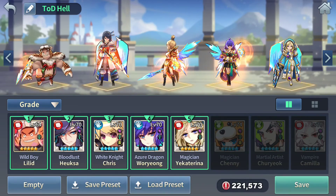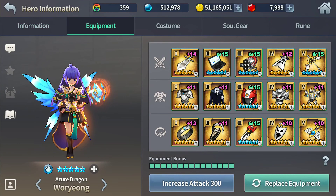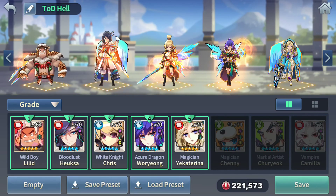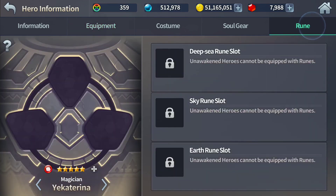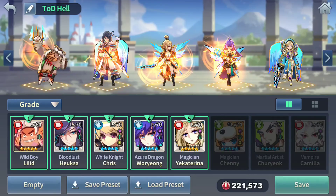In case you don't have grace up, she can still survive. Wariong's equipment is just my BOH equipment which I haven't switched out. For runes on Yekaterina, basically give her as much MP regen as you can, and if you can give Wariong some MP regen as well.